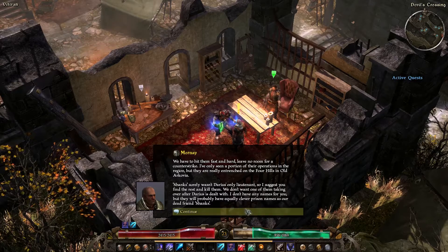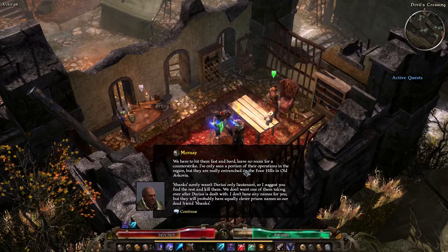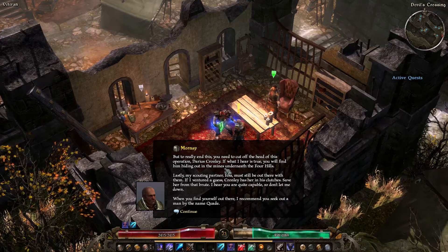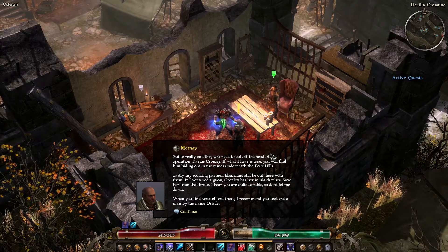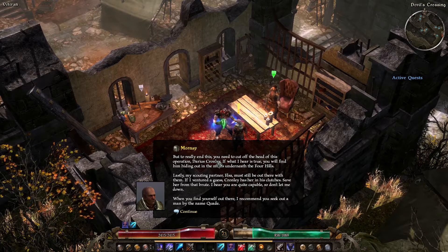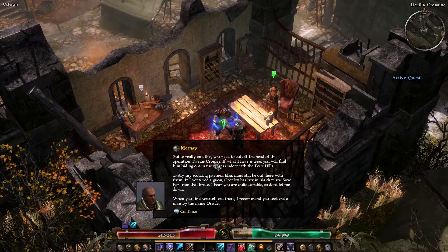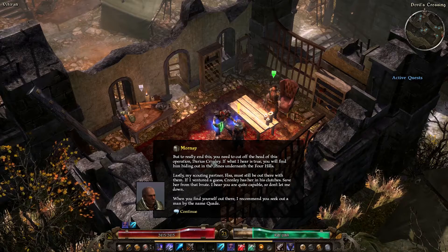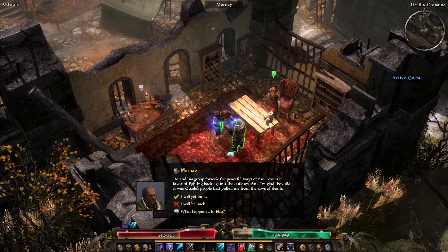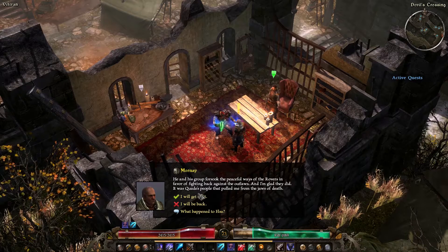We don't want one of them taking over after Darius is dealt with. I don't have any names for you, but they will probably have equally clever prison names as our dead friend Shanks. To really end this, you need to cut off the head of this operation - Darius Cronley. You'll find him hiding out in the mines underneath the four hills. Also, my scouting partner Elsa must still be out there with them - Cronley has her in his clutches. Save her. I recommend you seek out a man by the name Quaid - it was Quaid's people that pulled me from the jaws of death.